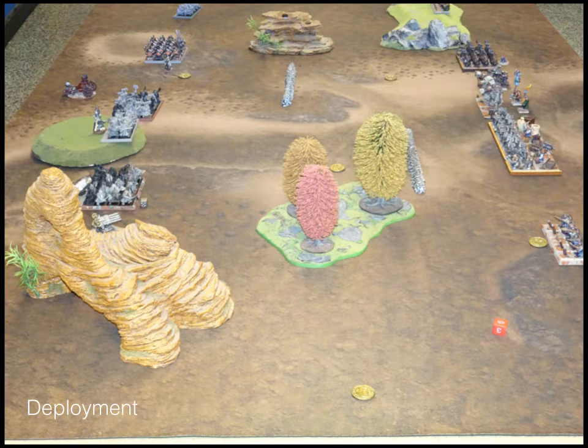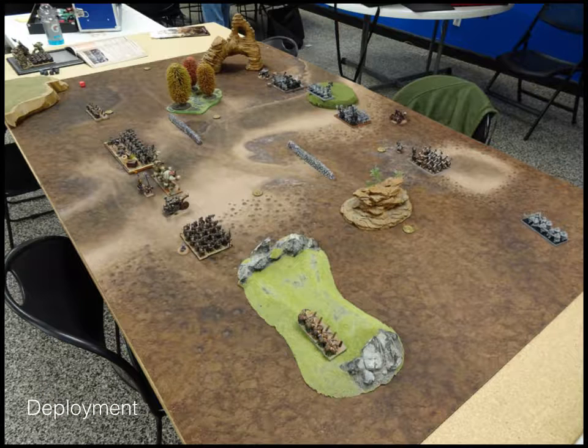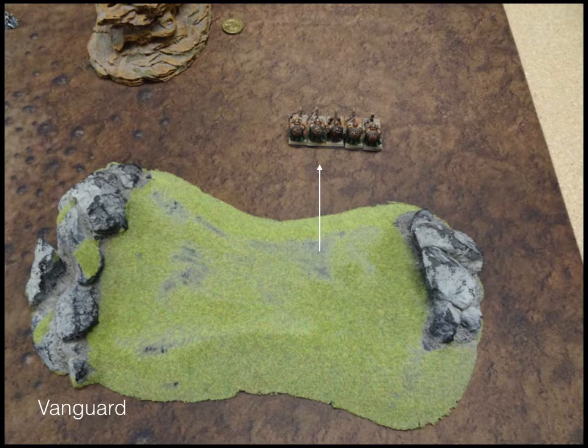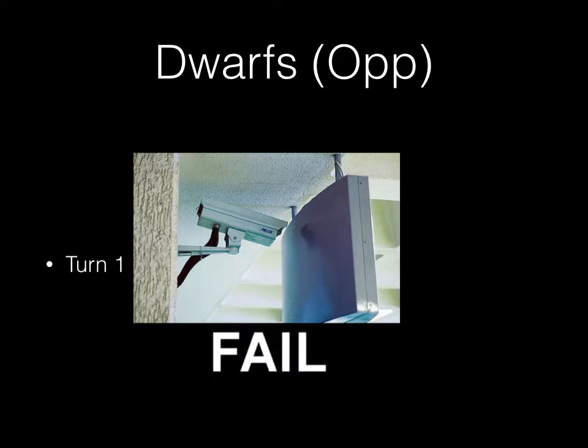An overview of the battle: we probably shouldn't have done this on a 6x4 table. We did roll up Pillage and all the tokens, and being slow dwarves it takes a little while to get places. I'm the only one with vanguard, so my rangers on the left and right both move up.